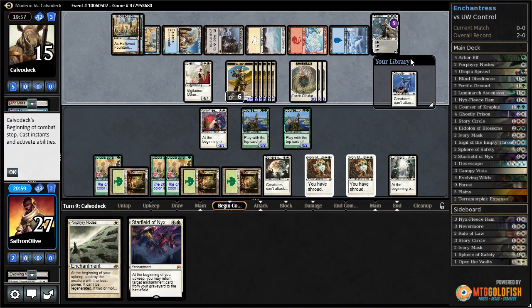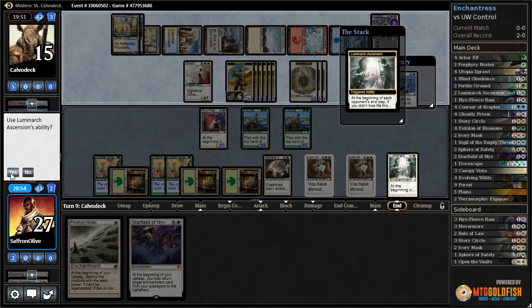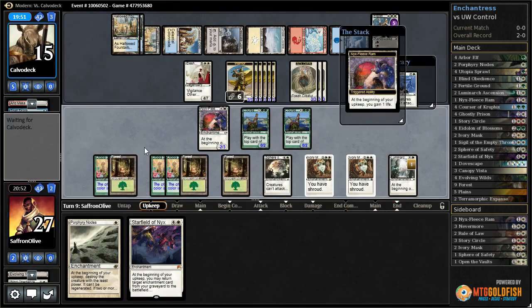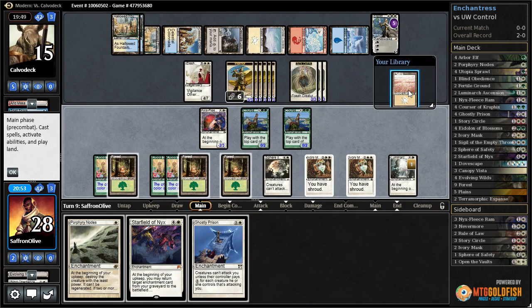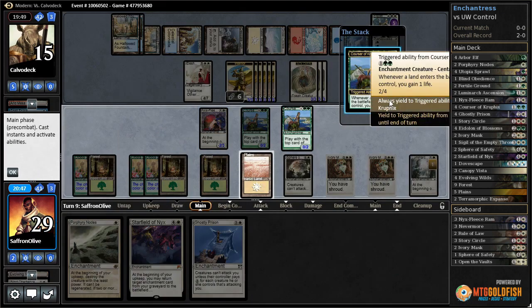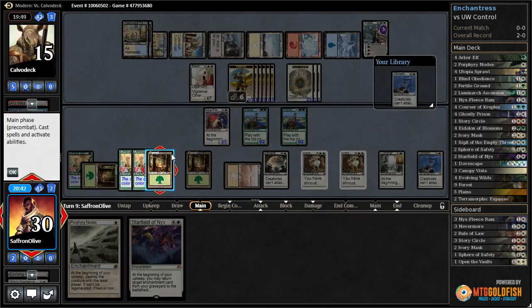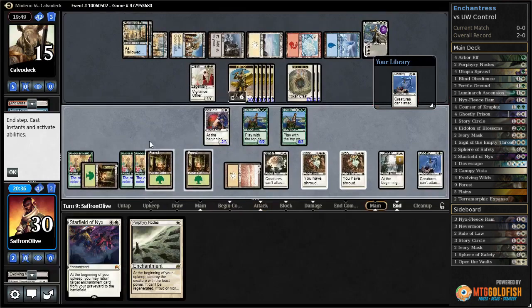Our opponent's gonna go wide, but they still haven't found a way to attack — it costs infinite to attack. We start getting Luminarch Ascension counters. On the other hand, we don't have any real removal. Let's play a Plains off the top, gain some life, play Ghostly Prison, and pass the turn.